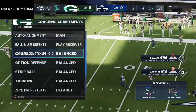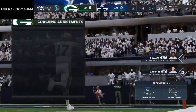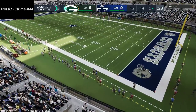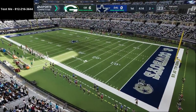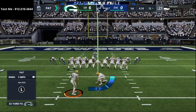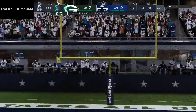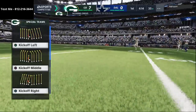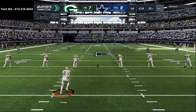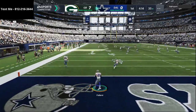I really believe it's the best crossing route in the entire game. One thing I want to stress, especially if you get the ball first on offense, is to make sure that before you get on defense, you've set up your coaching adjustments — it makes it a lot easier to get your game plan ready for the defensive side. Also, if you win the coin toss, you always want to kick the ball to start off. Kicking the ball almost guarantees you an opportunity to steal a possession early in the game.